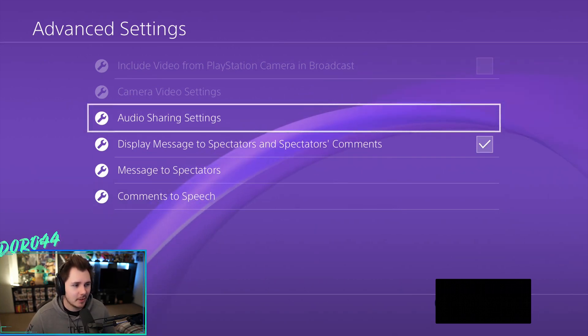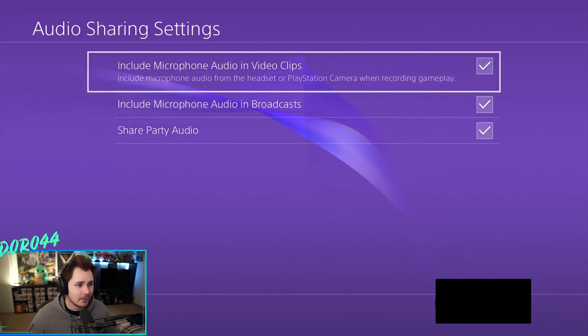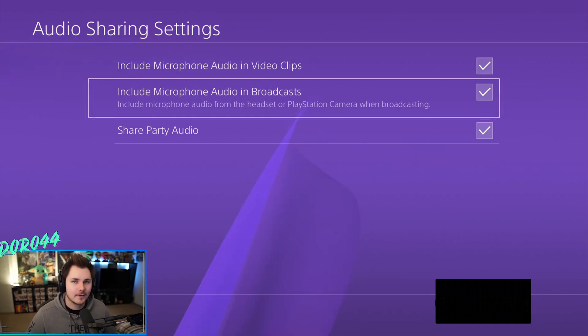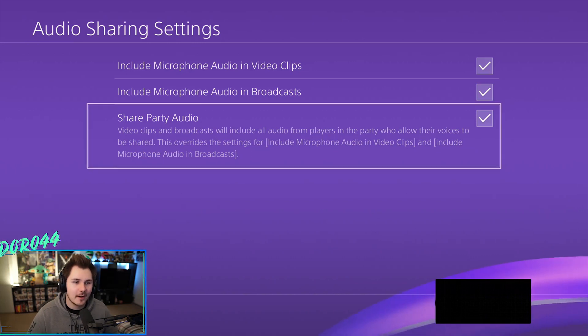Next, click on "Audio Sharing Settings." I would suggest checking all of these. The first one includes microphone audio in your video clips from your headset or camera when recording gameplay. The second includes your microphone audio while you're broadcasting, so people can hear you — this one definitely needs to be checked. For the last one, if you want your party audio, meaning friends in your PlayStation party, to be heard on your stream, have this checked. If not, uncheck it.